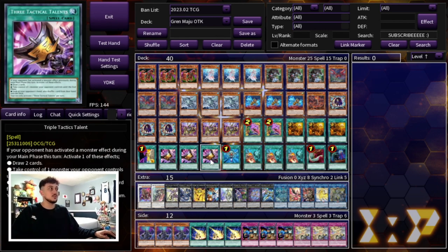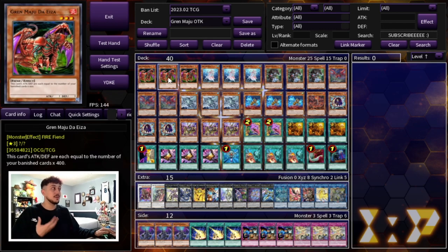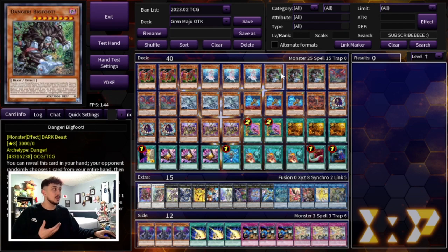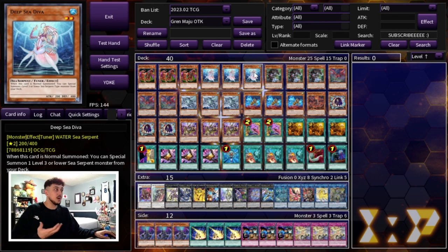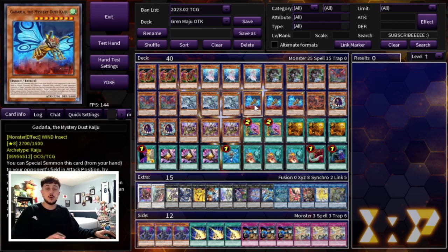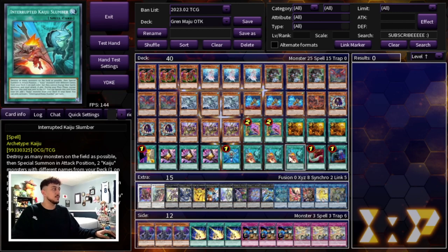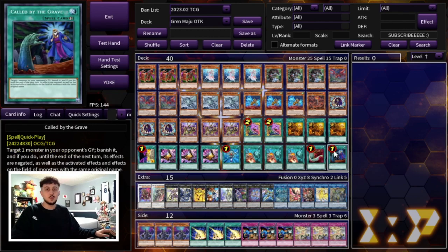Triple Tactics Talent we all know how good this is in today's format. We're playing one Monster Reborn — it helps you OTK sometimes when you're just missing a little bit of damage, and also if your Gren Maju somehow ends up in the Graveyard you can get it back to your side of the field. It also helps you get back some of your bigger bodies or your Diva which is really powerful. Three Interrupted Kaiju Slumber — it's obviously a very powerful board breaker and being able to get to your Kaijus is really nice. Putting a level 8 body on your side of the field is really important, and when Slumber is in your Graveyard you can banish it to search a Kaiju for follow-up.